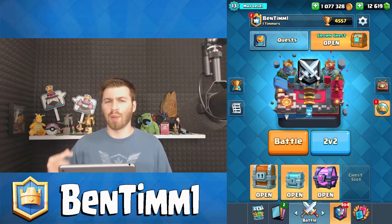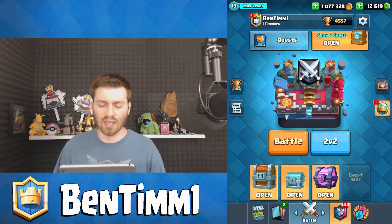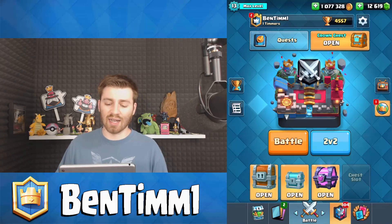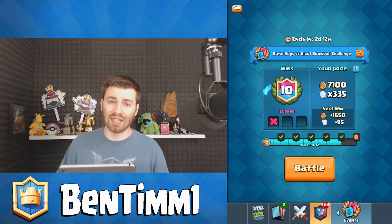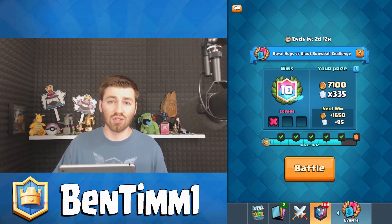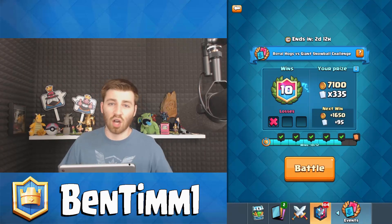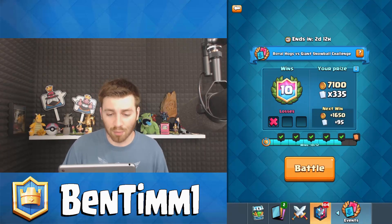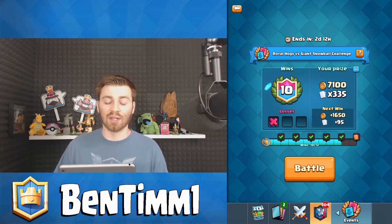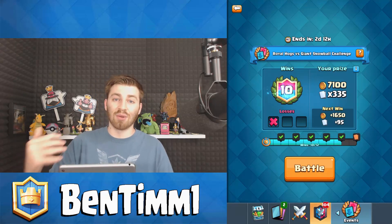The Giant Snowball is actually pretty good as well. A lot of times it's giant snowball or bats - I'll just give them the bats because the giant snowball takes care of that anyways. It's a toss-up a lot of times what you want to take. Don't be afraid to give away the golem if you already have some win conditions. Rascals are in here - if you get the rascals and your opponent can't counter them, like they don't have a log, arrows, fireball, or poison, they are in a very tough spot because the rascals are such a dominant card.